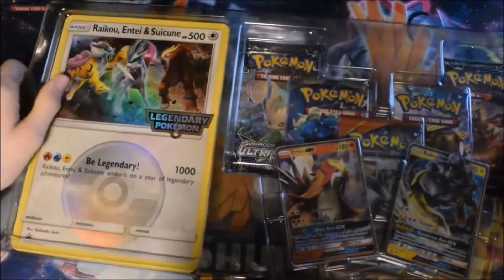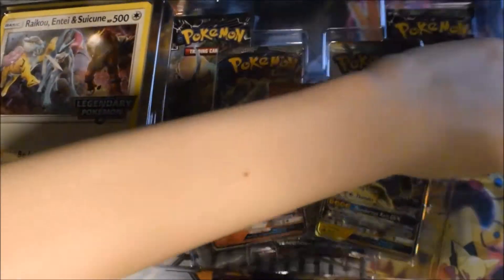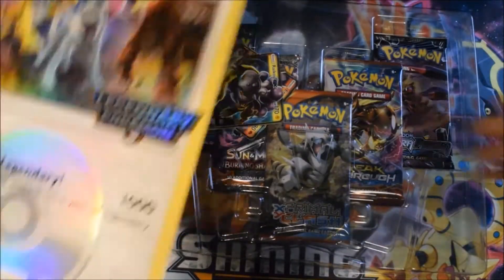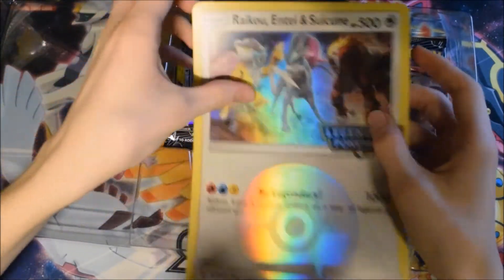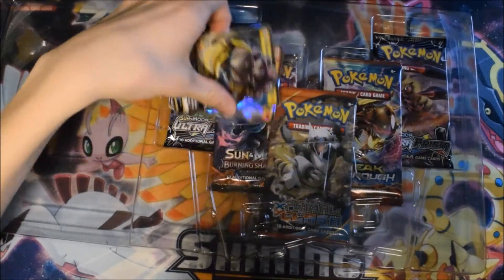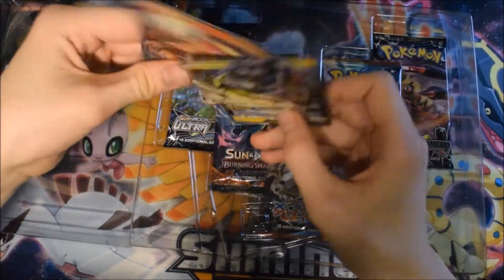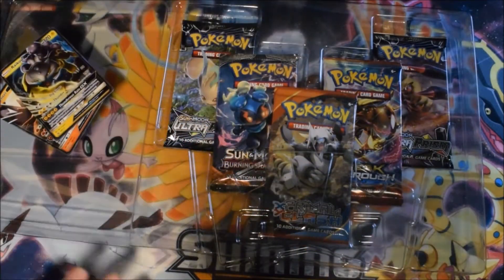Whoa, a thousand damage! I can definitely see now why this isn't an actual playable card. Heaven just kind of fell out. So first of all we have a super awesome promo with a little foil thing and the holo stamp saying 'Legendary Pokemon,' because this is the year of the legendary Pokemon. We have two really sweet looking promos.